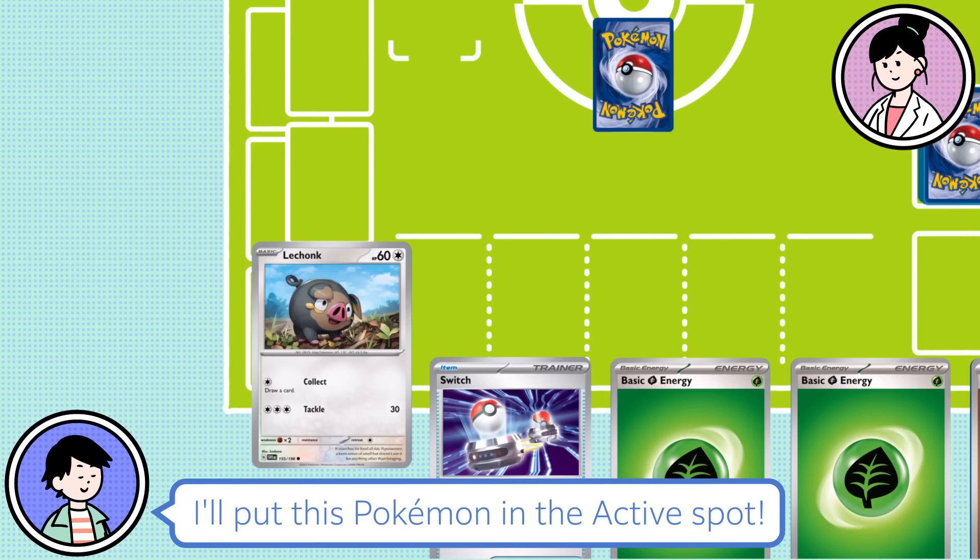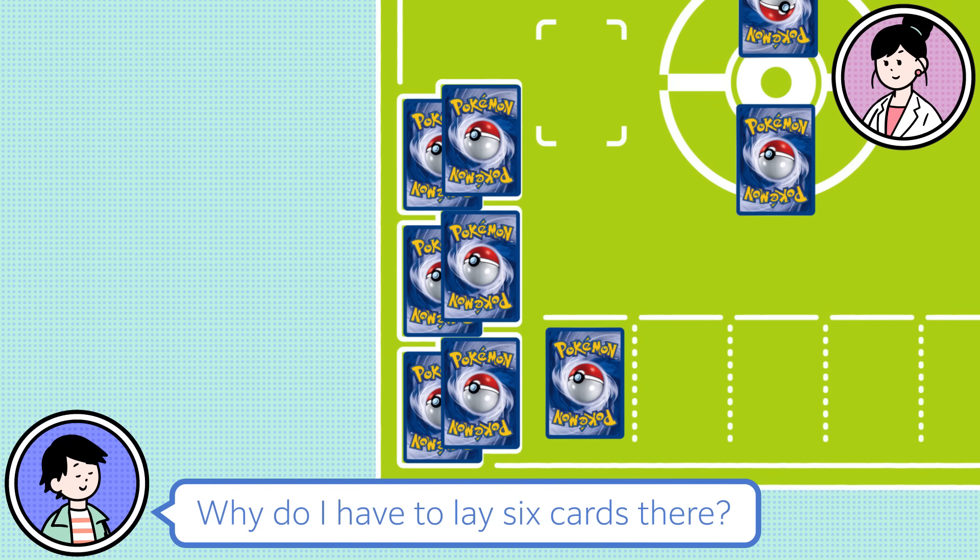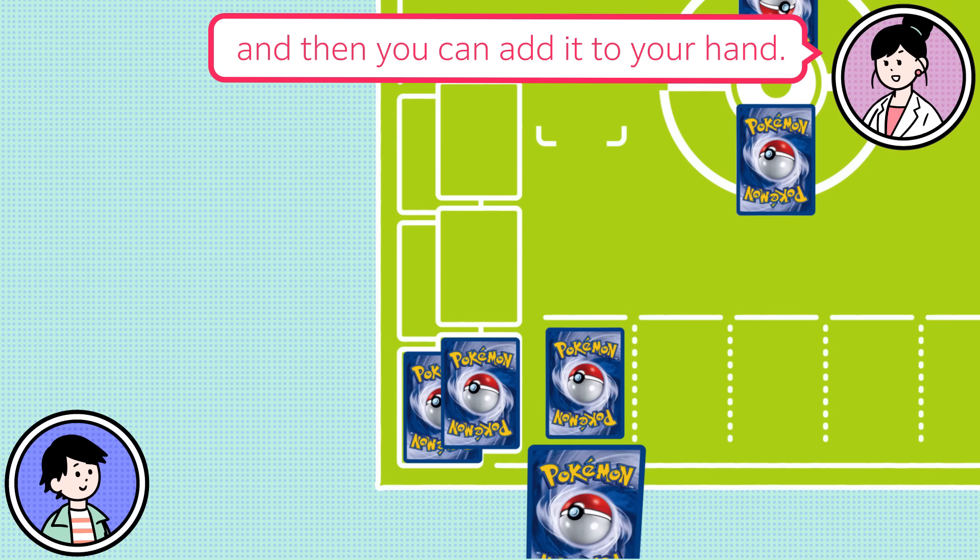Next, take six cards from your deck and set them face down without looking at them. Put them in the space marked prize cards. Why do I have to lay six cards there? Every time you knock out an opponent's Pokemon, you take one of these cards as a prize and add it to your hand. Whoever takes all their prize cards first wins the game.